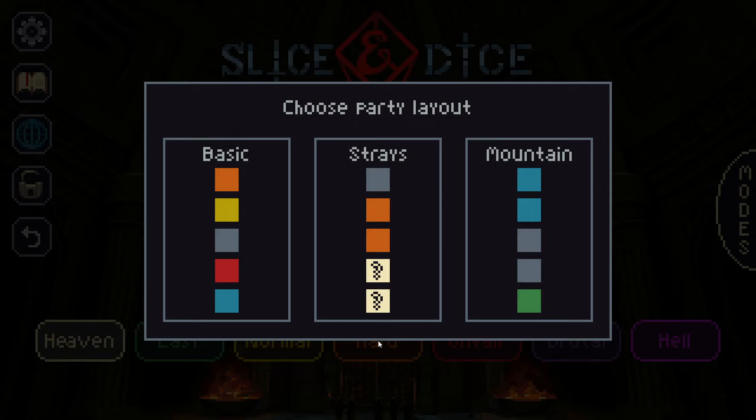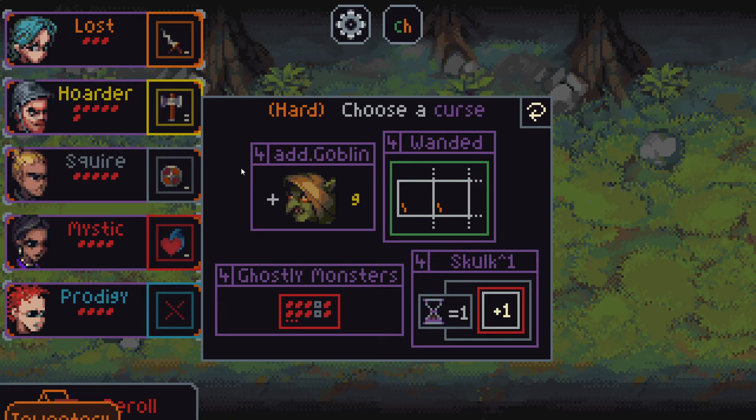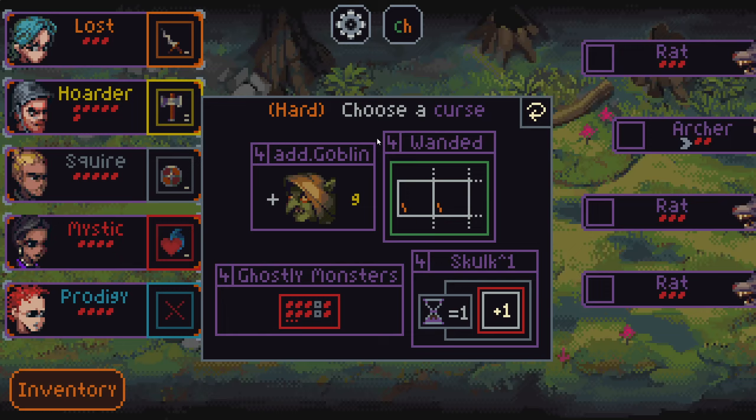Let's get into 3.0 here. I've learned some things since I last played. There are a couple of different preset party layouts. When I did my first 3.0 run on YouTube, I saw the colors and was like, ooh, green, what's that? I've since learned that green characters are, in my opinion, pretty weird. A lot of them are kind of bad right now. There's some cool things about them, to be fair. I think here we should probably just play basic.